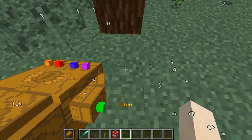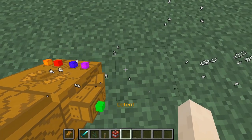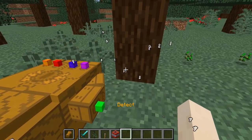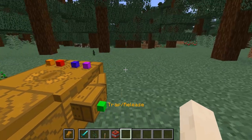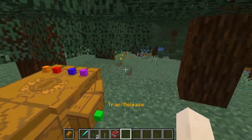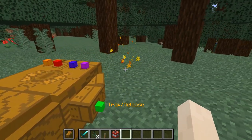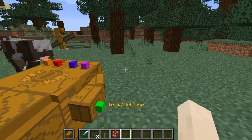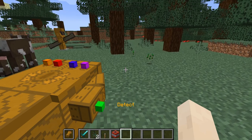I can kind of see monster dungeons as well, so if I see a bunch of the same type of mobs, it could be a dungeon. Let's go on to the next ability: trap and release. So if I come over here to this poor cow, I can trap him and then release him. Those are the only two abilities of the soul stone — it's not that useful.